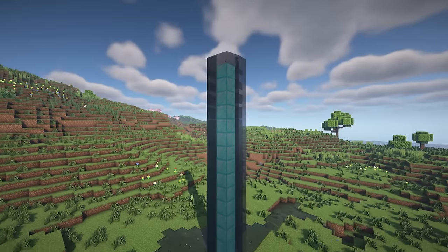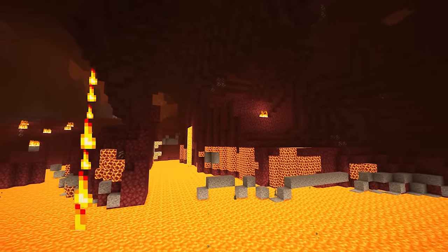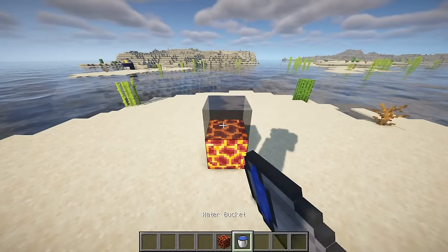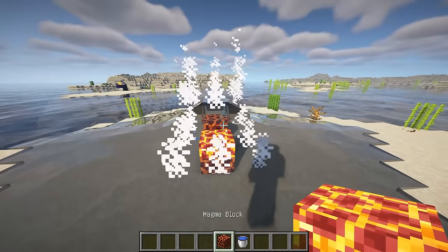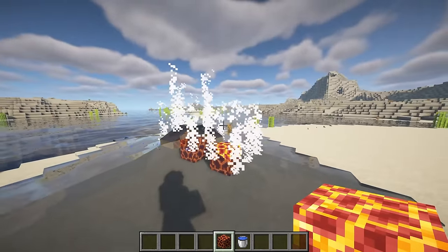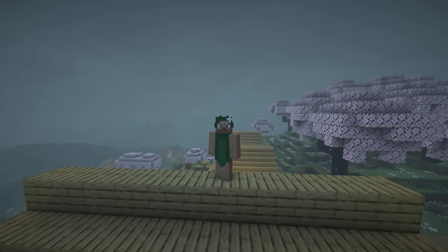Waterfall Effect: water falling downward will trigger water spray and waterfall sound. Hotblock Effects: such as flame jets over lava, and steam when water hits a hotblock — hotblocks are things like lava and magma. Also, the mod replaces Minecraft's thunder sound with improved versions.